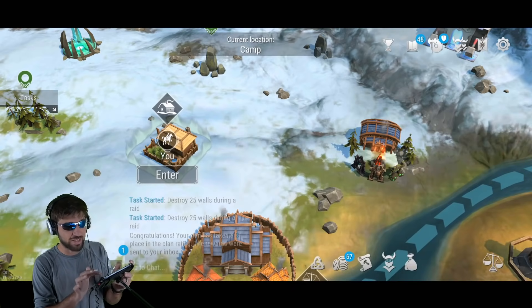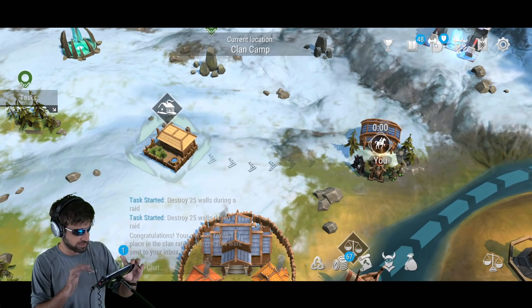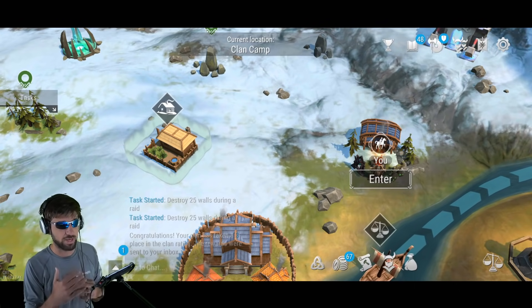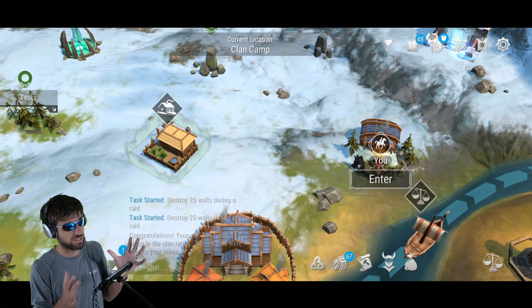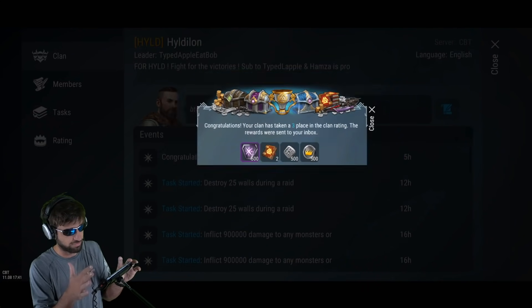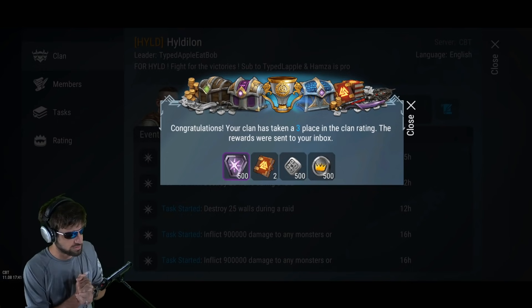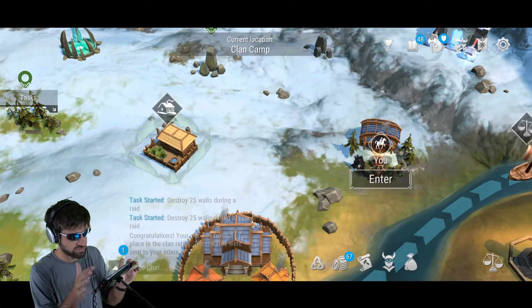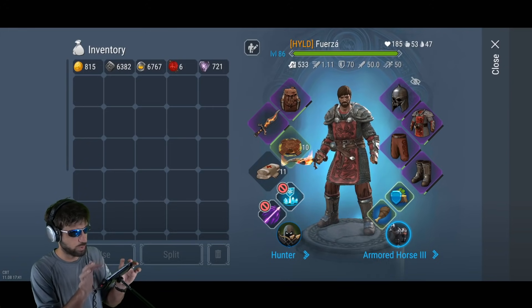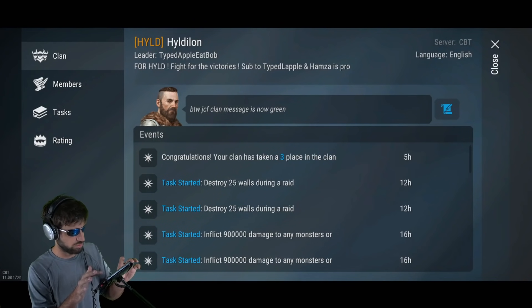In the first tournament in Frostborn history, we got third place, which I'm actually a little surprised by. There was another clan that was smartly waiting toward the end to see what everyone else did before using their points. It's also been really buggy — it said the tests are available but then you can't actually do it. But I got 500 influence points, 500 silver, 500 clan coins, and two books, giving me a total of 720 clan coins. I really want to get just a little bit more, but I don't know if we can do this test.